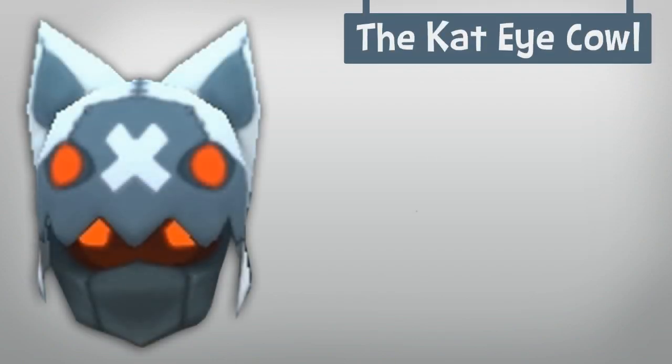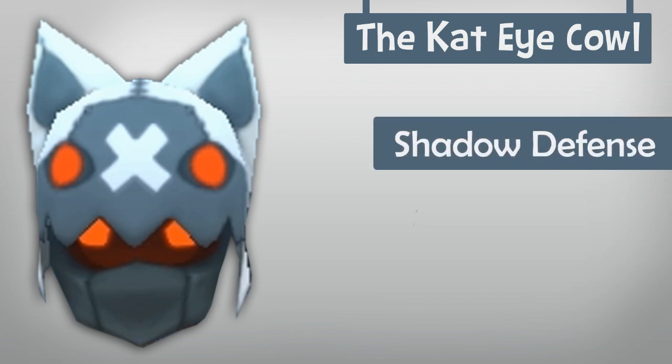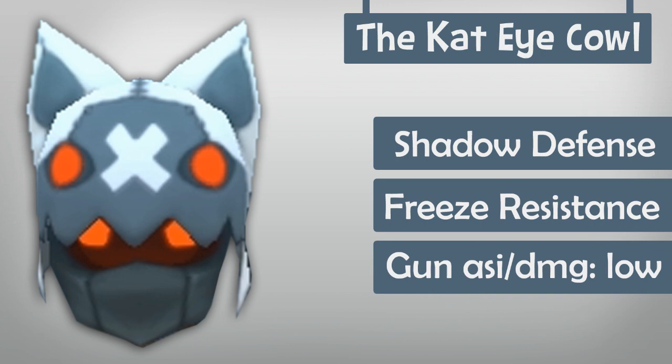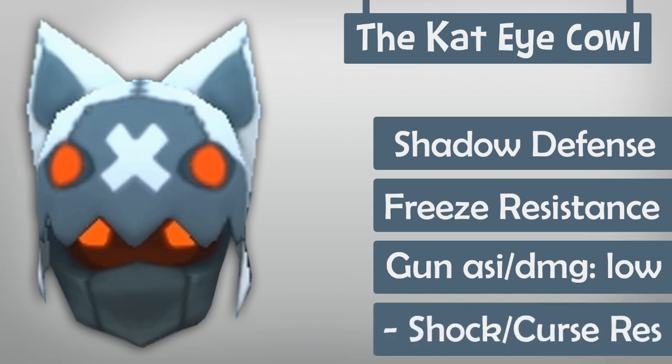Before we get too far into the video, let's take a closer look at some of the Cat Eye Cowl's stats and features. First off, it's extremely important to know that the Cat Eye Cowl has a mix of normal and shadow defense. The cowl also has freeze resistance, and it provides a gun attack speed increase and damage bonus of low. The Cat Eye Cowl does have a weak resistance towards the shock and curse statuses.